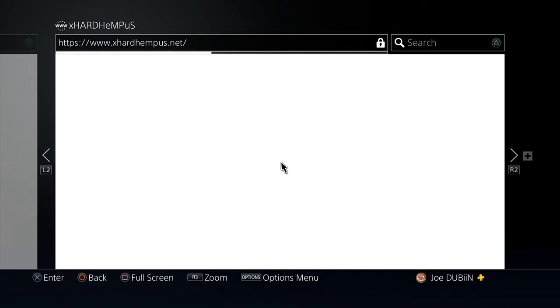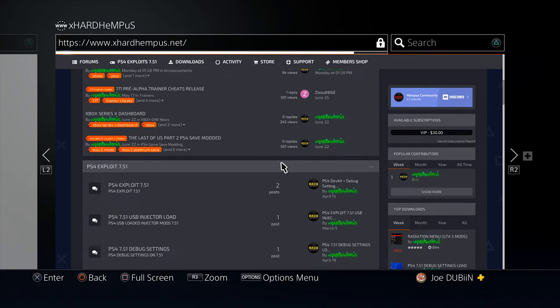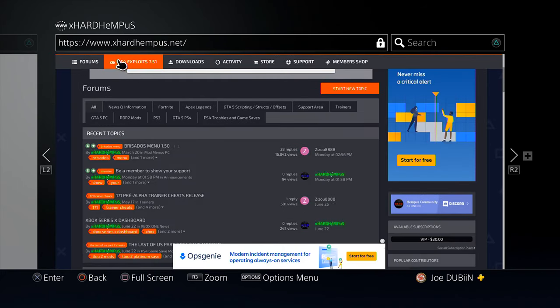Let's click go. Okay, something's actually loading — a page loaded. It's like a form site, and it literally says PS4 exploits 7.51. Is that even a system software right now? I don't think it is to be honest.